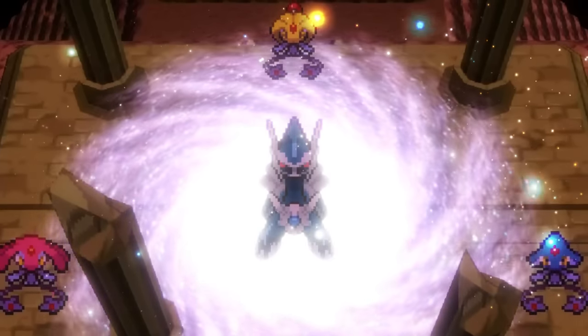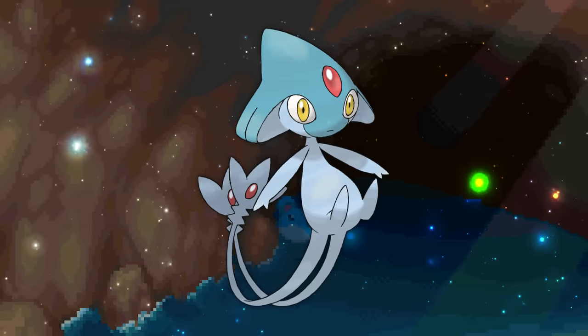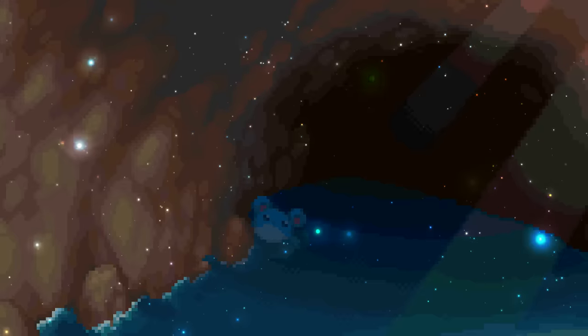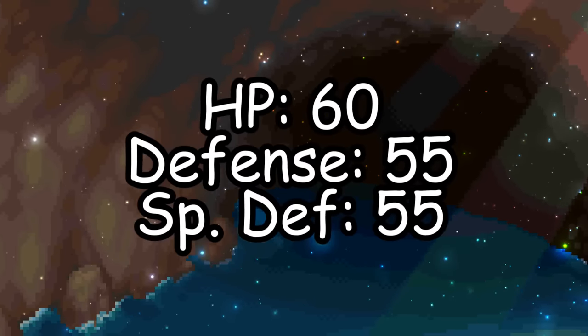Then we have a Pokémon I had a hard time coming up with a design for, as he's already small like a baby — Azelf. Have you ever seen Azelf drawn to scale? He is tiny. I thought of maybe just popping a binky in his mouth and calling it a day, kinda like Baby Peach, but then the artist Joe came up with this and I love it. This design immediately made me think of Kirby riding a star. Still very fast at 100 speed and can hit specially, but cannot take a hit at all.